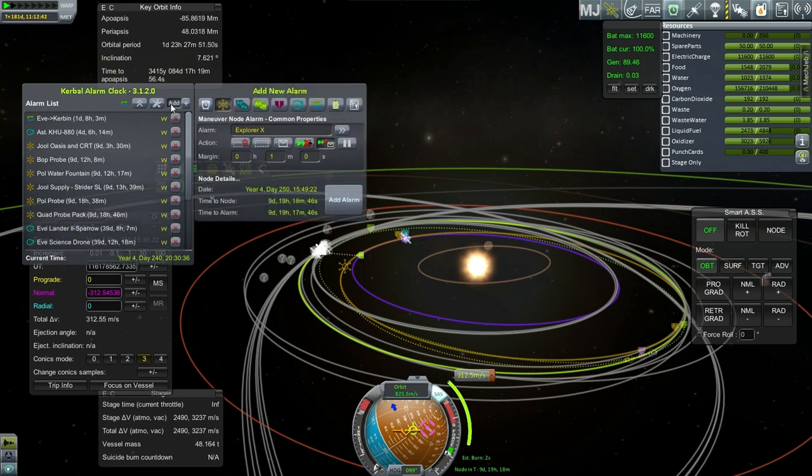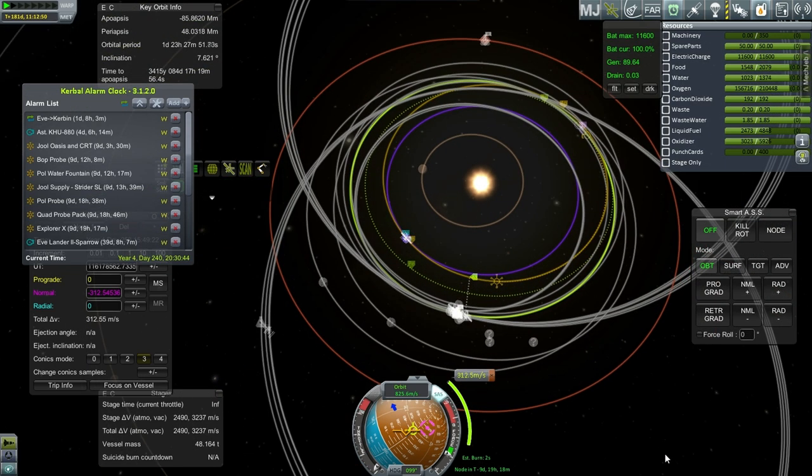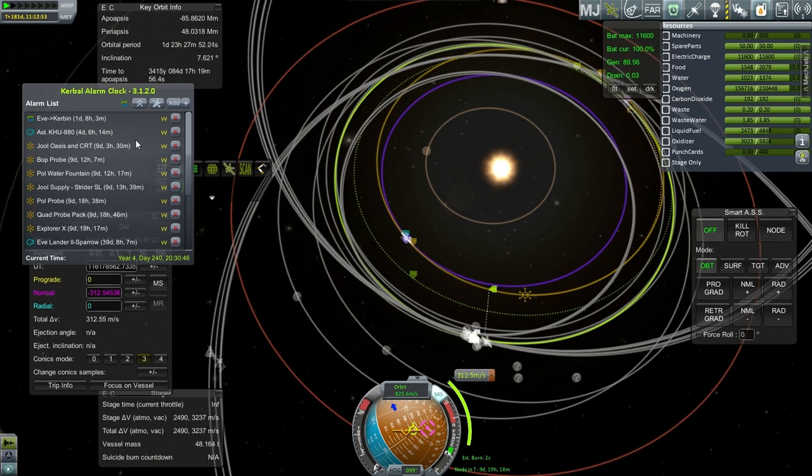Let me add this alarm now — that'll be another maneuver node. That's in 9 days... wow, we've got a lot of stuff in 9 days. That's going to be a busy day. All the Joule stuff will have to get their mid-course plane changes, and so does this Explorer X. I wonder why the Explorer X happens to have its mid-course plane change on the same day, close to the same time as the others.